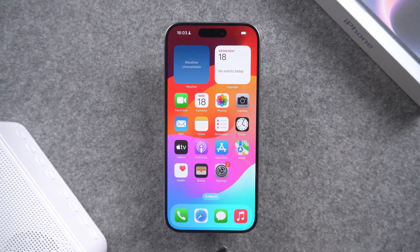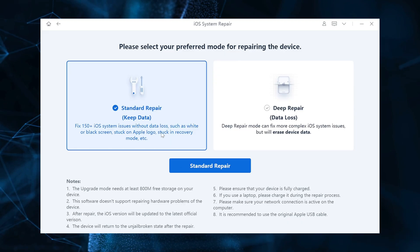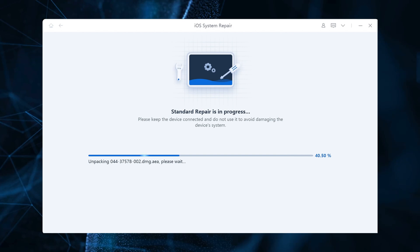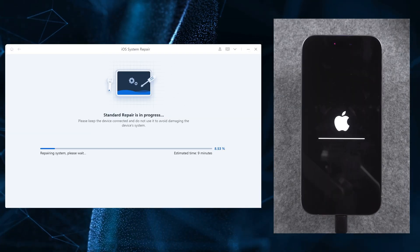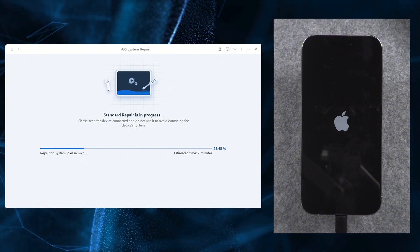Then connect your device to your computer. Click Start Repair on the main screen. Click on Standard Repair and download the firmware package for your iPhone. After downloading, you can get your iPhone started to fix by clicking Start Standard Repair. Just wait for a while, then your iPhone can be fixed successfully.